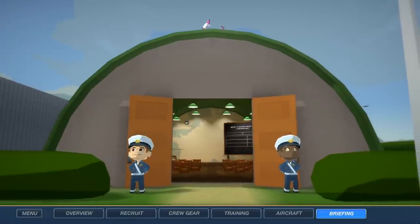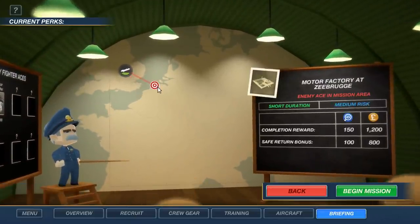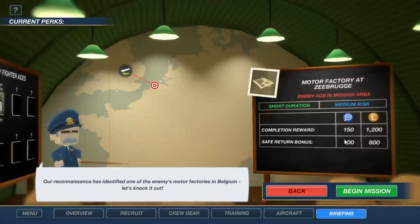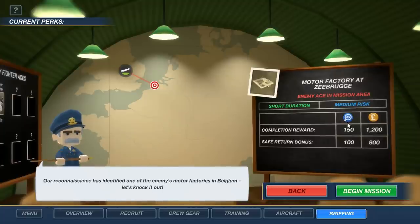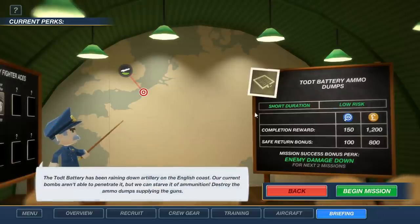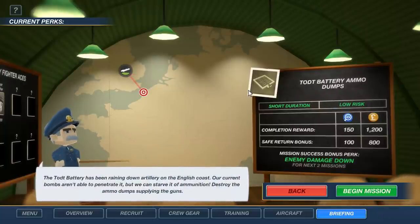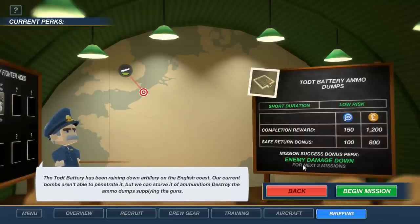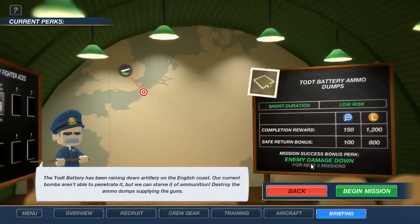Speaking of missions, let's actually do one. We've got a couple of options: there's a motor factory at Zeberg in Belgium - short duration, medium risk. There's also a Toad Battery ammo dump. If we take out the ammo dumps, the battery will be starved of ammunition. It's a low risk mission and has a success perk - if we get it done, enemy damage is down for the next two missions. We'll go for that one.